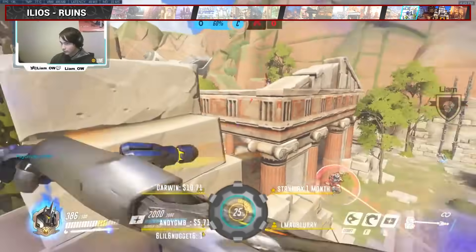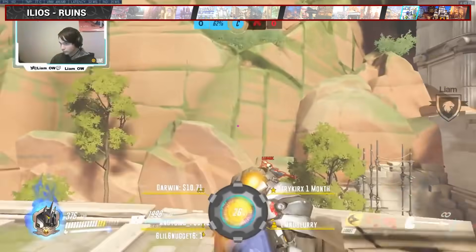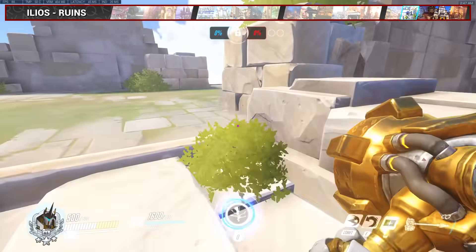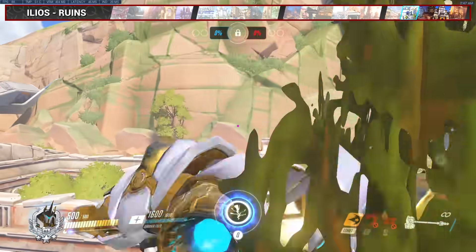On Runes, this is a very powerful Widow map, and if your Widow is useless, sometimes you gotta take matters into your own hands. Jump up on these crumbled bits of the building, then climb up this side here and let them have it.